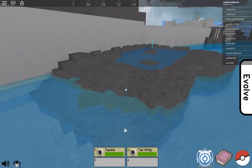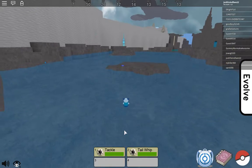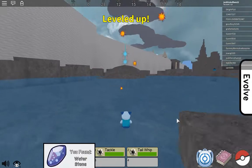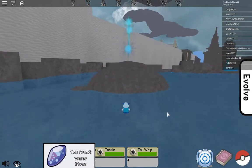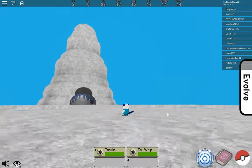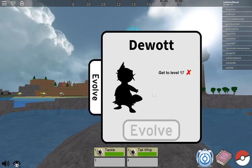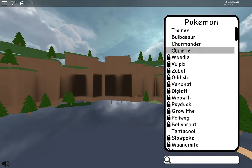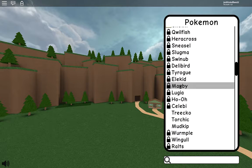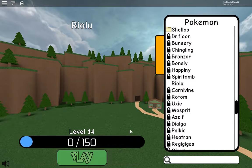So yeah, I really want to catch either Groudon or... what's that? This is also very new because I haven't played this game much. Water Stone. Nice. Where do we go from here? Okay, I'm guessing this is a legendary Pokémon area. So I'm actually going to switch into Riolu, just because Riolu is my fastest.